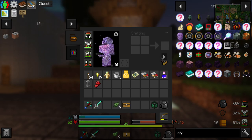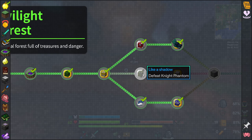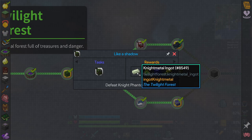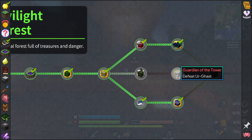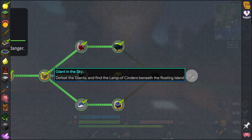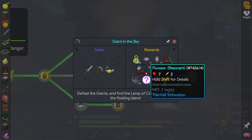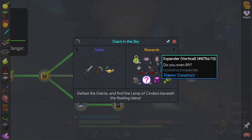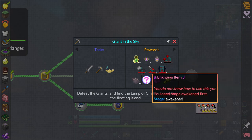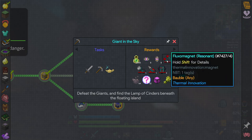Looking at the Twilight Forest quests - we've done all these, and all we've got left is Defeat the Night Phantom, which will be cool. We'll get some Night Metal Ingots. Then we'll fight the Ergast and go to the Highlands, defeating the Giant. We get a Resonant Flux Bore, a Resonant Flux Saw, expanders, and a Resonant Flux Capacitor. Yes, we are going to complete that quest - that is some cool loot. I wonder if the Giants are really difficult.